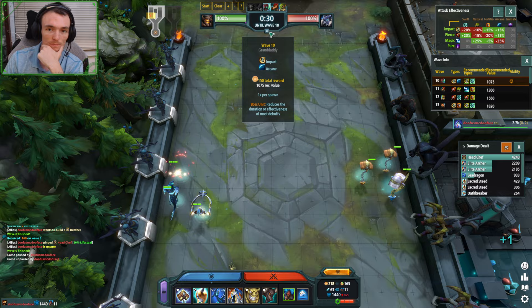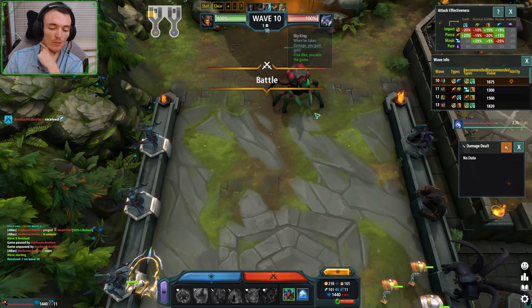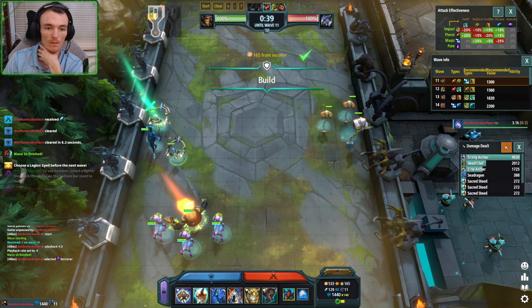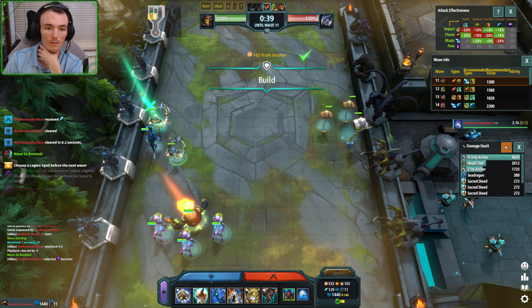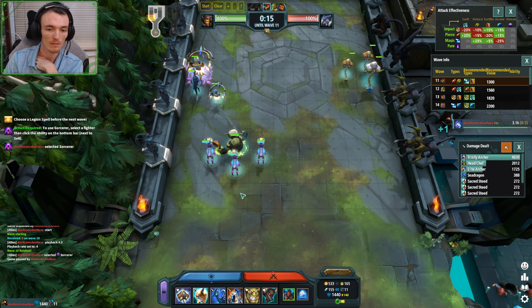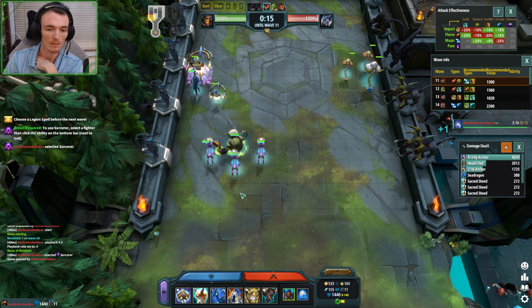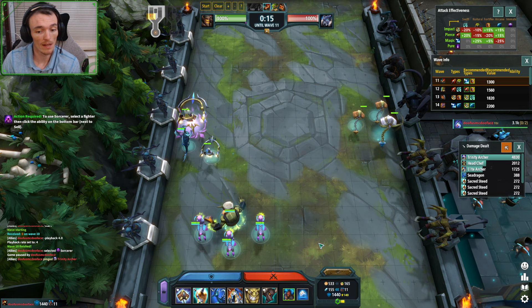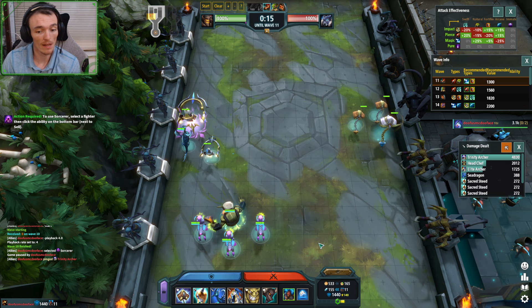We haven't even gotten into wave eleven. That's when we can start using our Sorc. A Sorc trinity is just extremely busted. We could also reroll at some point to see where our weakness is. For example, I'm quite weak fifteen. Like twelve — I've got a Sorc trinity for twelve, and I could just go for a second trinity. Eleven, I'm not amazing, but you don't realize how good a Sorc trinity is on eleven.